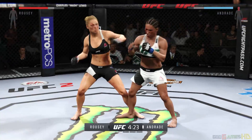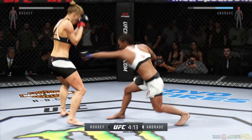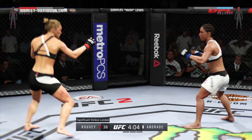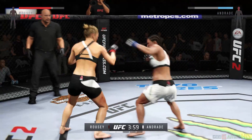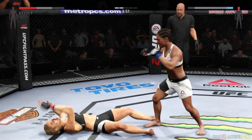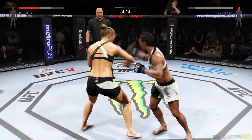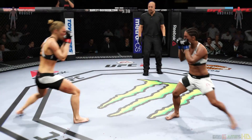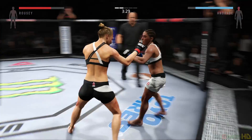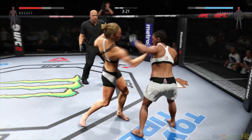Hard straight punch. Great head kick. Beautiful hook, and she's down. Big hook. Rousey's body continues to get punished — there is some serious bruising. There's a takedown attempt and they clinch. Andrade with the punishing straight right. Nice kick. Rousey with a big right hook — they are exchanging heavily. Right to the temple. Brutal knee to the body.